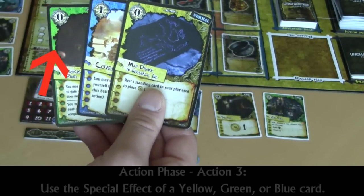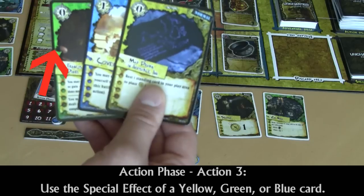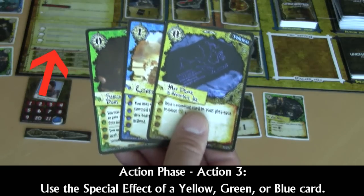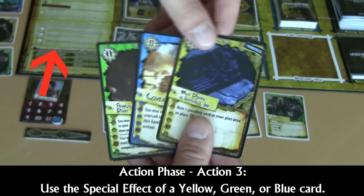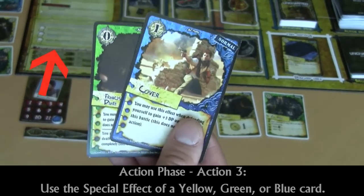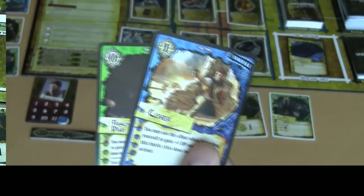Another action you can perform during the action phase is to use the special effect of a blue, yellow, or green card. Each color will have its own unique effect, and you may use it by simply taking the card and moving it to the discard area. The effects for each color can be found on the game board in the game flow area, or in the rule book.